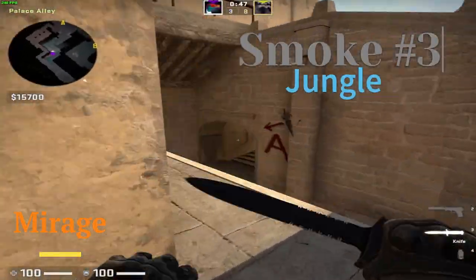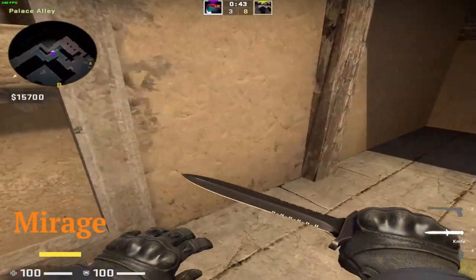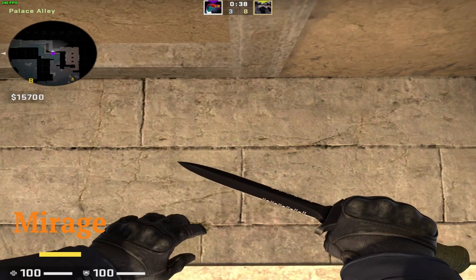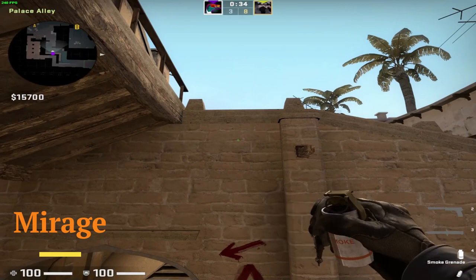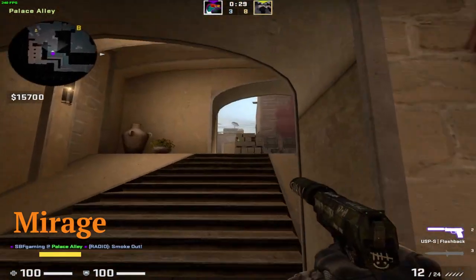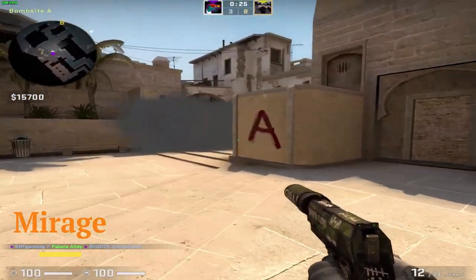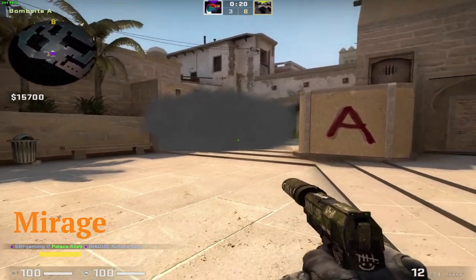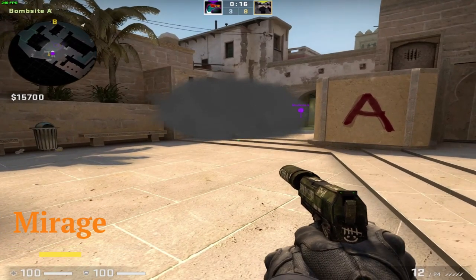If you want to smoke jungle, this is a somewhat worse smoke than the others. You just need to climb here, line yourself up like this as shown in the video, and find that black dot and aim like that. It will still leave a gap, but it's better than the big gap — it covers up jungle and you only have to worry about connector.